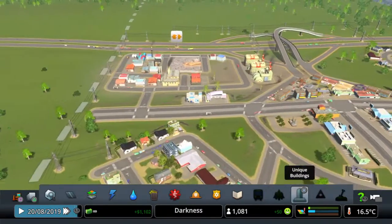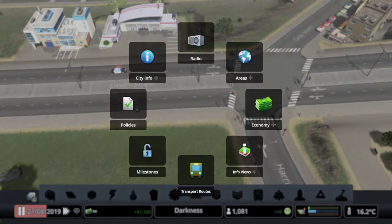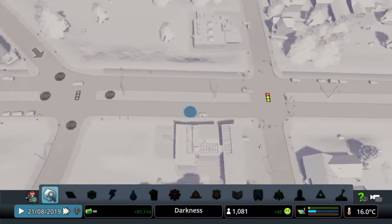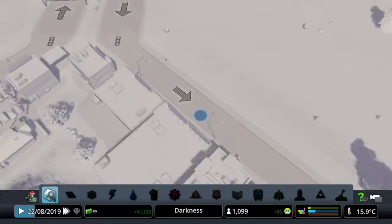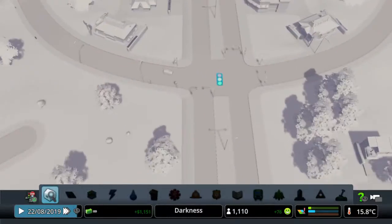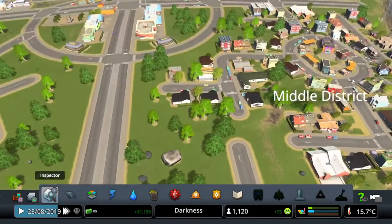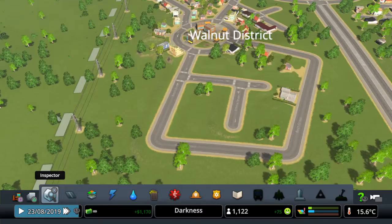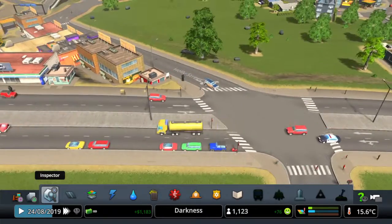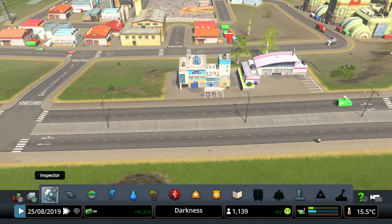So we're growing nicely, traffic's running OK. What I might do is get rid of the traffic lights here, just to let traffic run a little bit easier. I might not bother in the residential districts because the traffic shouldn't be that bad there, but certainly on this main street which is going to get quite busy - I don't really want massive tailbacks.